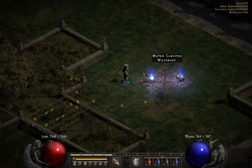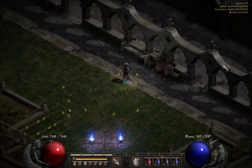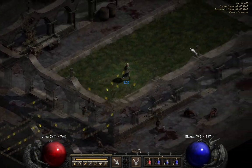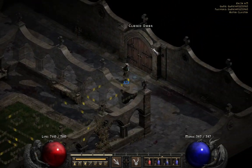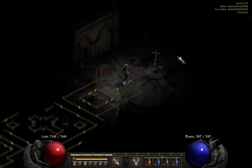Since we have our waypoint up here with that cross, that means we want to head up this way to the Barracks — the other two ways will lead to dead ends. Once in the Barracks there is the Malus. You will return it and Charsi will imbue a weapon or an item for you — it doesn't have to just be a weapon. There are also the stairs.